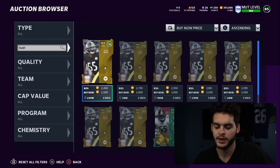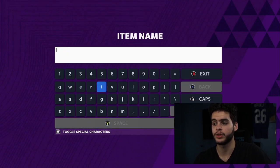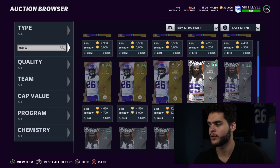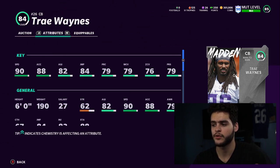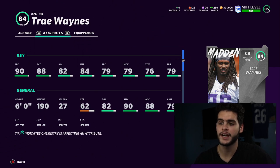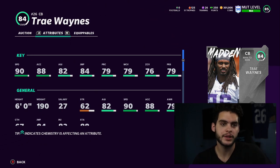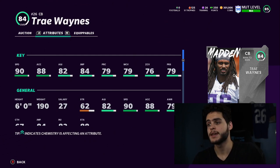The final one on the list — which was also on my last list — is Trey Waynes, cornerback at 44K. He's a great budget cornerback option: 90 speed, 88 acceleration, 82 agility, 84 jumping, and high 70s across the board coverage-wise. But with 'Locked In' you can get him to like an 80 man coverage, 80 press. With that speed you can make him a very solid budget player. I've played against people in Weekend League — he may not cover perfectly, but if I come around with Bo Jackson, Trey Waynes will chase me. He cuts off runs because he's so fast and stops big plays from happening.